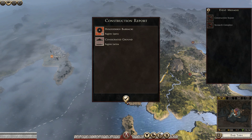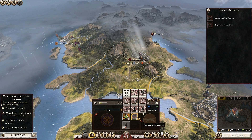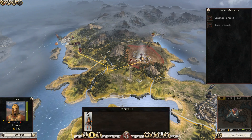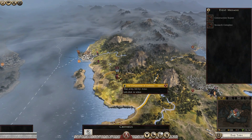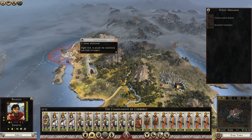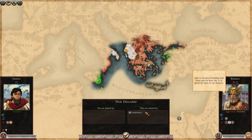Construction report — we got the barracks at Sparta and the concentrated grounds. I thought we were going to get some public order, but they hate us again here. We can move the champion into the army — that's good to know. And we can also reach Apollonia! Lay siege. Declare war — yes. But they have allies — Syracuse is their ally. This is problematic; they might send a fleet towards me. But we're going to risk it. Let's go against them. They are joined by Syracuse as well.